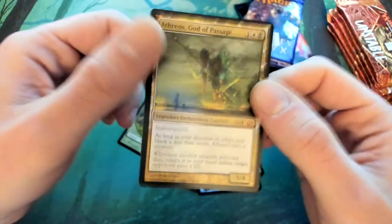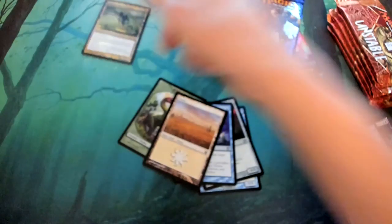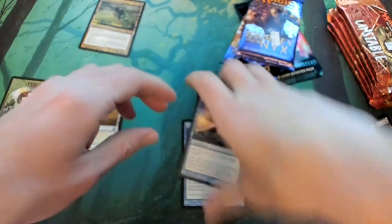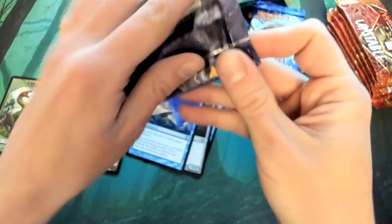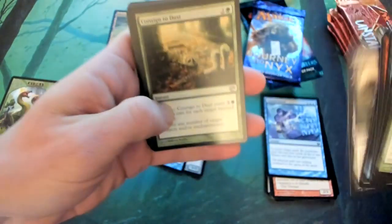Got a Phosphorescent Feast — whatever his name is. Sweet, okay. Put that up there. And uncommons and commons... wow, great way to start off the opening, got the best card in the set. I'll check the prices after this — I might be completely incorrect, but it's definitely at least second best. I think it's number one though.